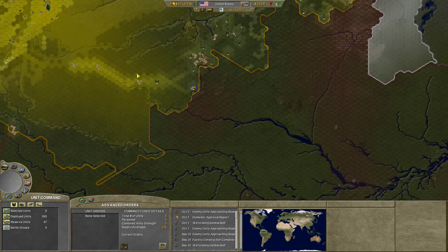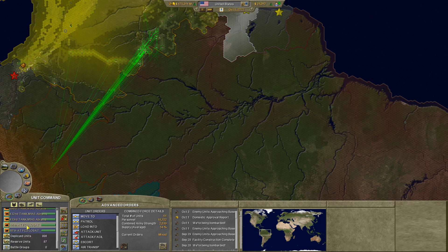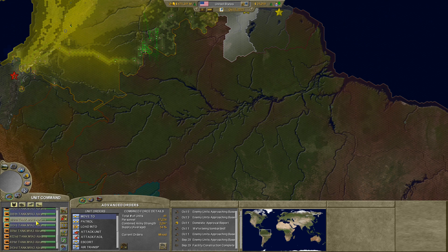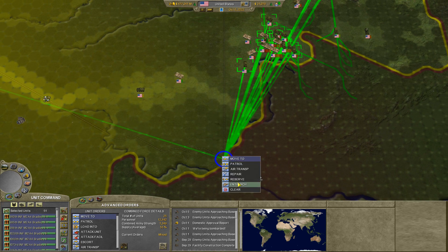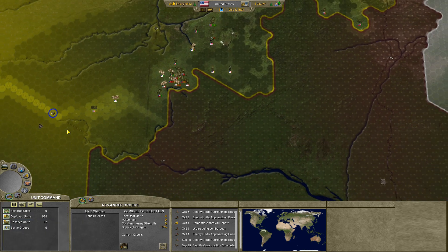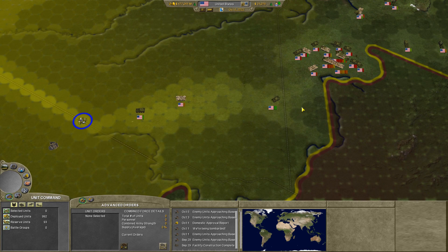Let me grab everything I have here that can get in the water. The Timberwolves can't do it, but the Bradleys can. I got 25 units and we'll throw them all right back here. They can make it — if they can't, they can't, we'll see. Eventually they'll make it, I think.